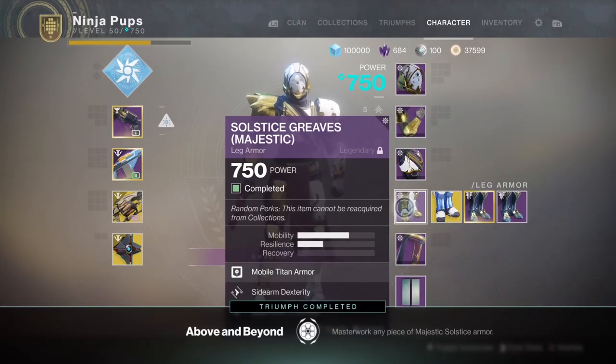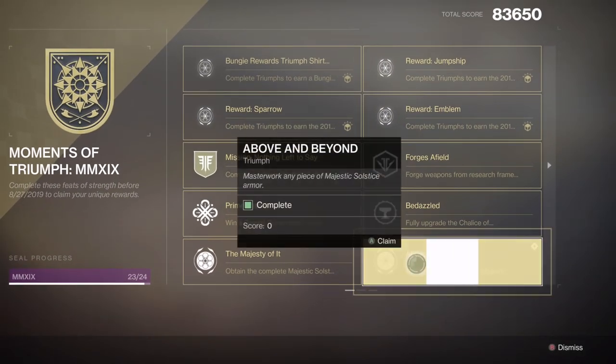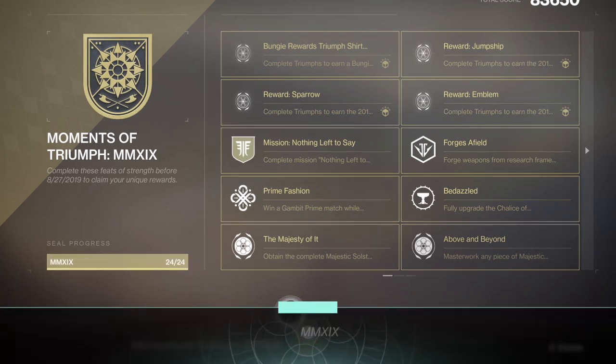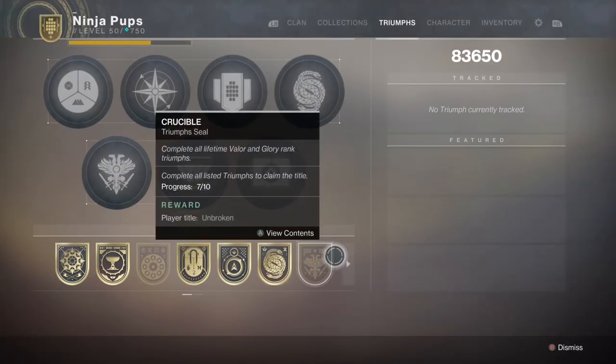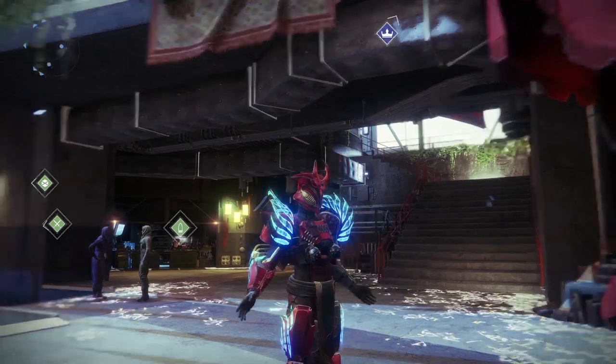To obtain a full set of legendary gear on my character took around 24 hours of playtime. Not all of that time was spent wisely though — I messed around, totally forgot a bunch of easy methods to bypass some of the more grindy objectives. Following this guide is going to help you get a full set of majestic legendary gear way faster, likely under 20 hours even solo. And that's not a terrible grind all things considered.